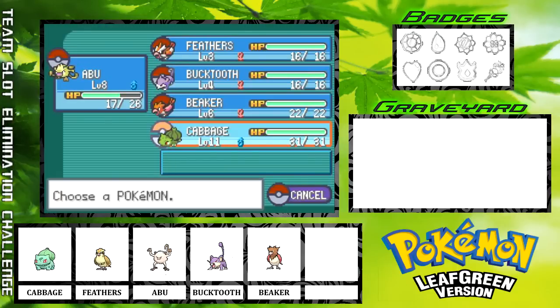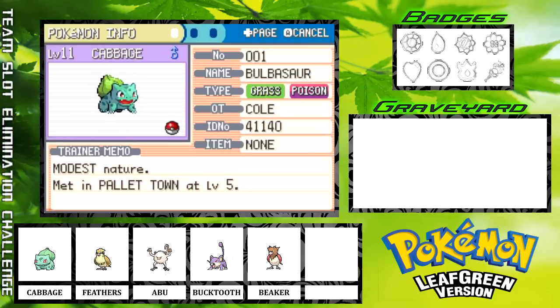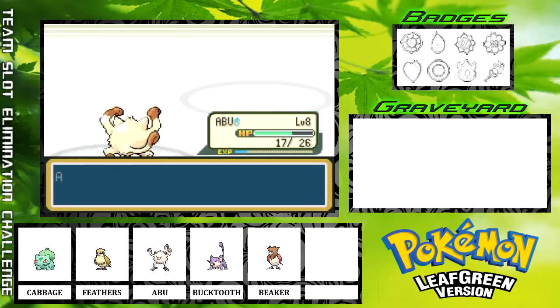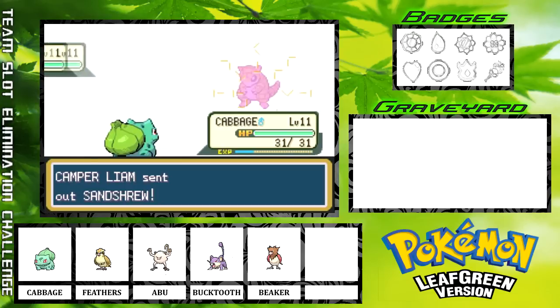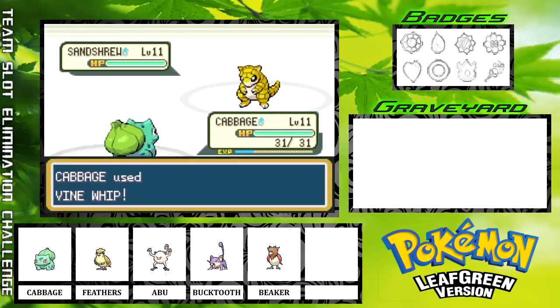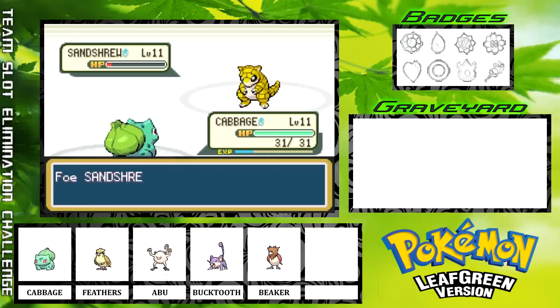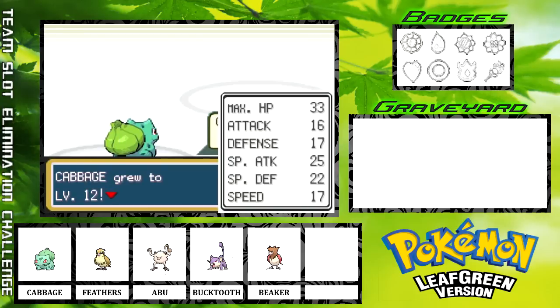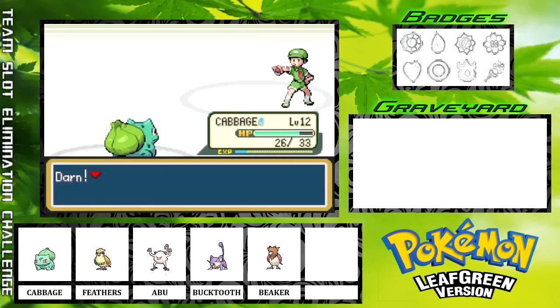For Sandshrew, we are going to go ahead and switch to Cabbage, because Cabbage is going to be able to get super effective damage with Vine Whip. I've never really understood why Sandshrew is in Brock's Gym, because Sandshrew is a Ground-type Pokémon and this is a Rock-type Gym. That's always kind of escaped me, but it's always been that way, so who am I to argue?